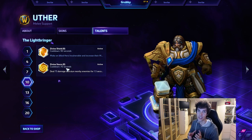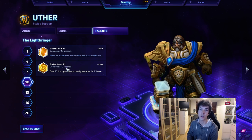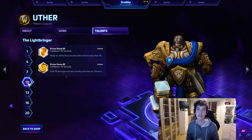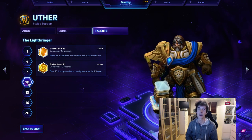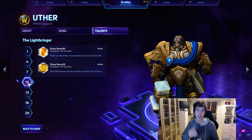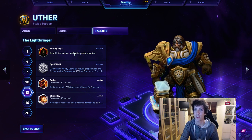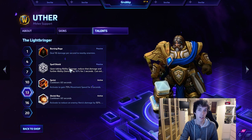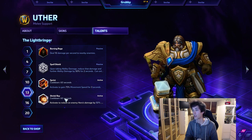Sprint at level 13 should be used with extreme caution - use it at the right time. You don't always have to use it when moving in; you can use it to move out or reposition. Save yourself to continue healing allies. Avoid Uthers who just run in and die early, because then you can't heal anyone. It doesn't matter how perfect your heroic ability was. Burning Rage we'll discuss in the other build. Spell Shield and Shrink Ray are decent but not as good as Sprint.